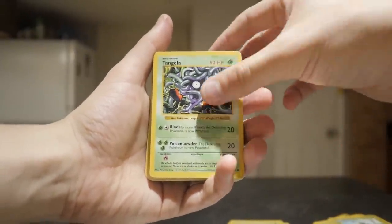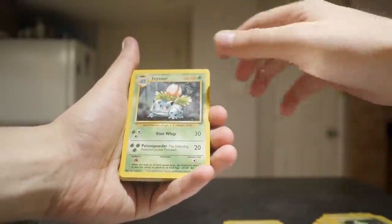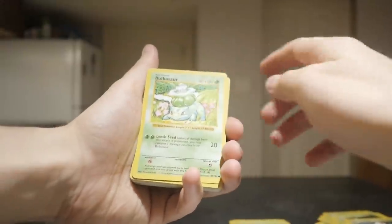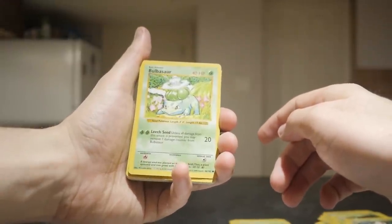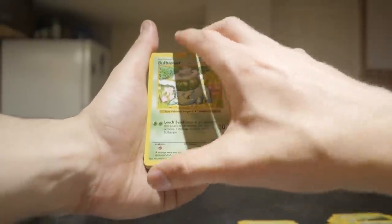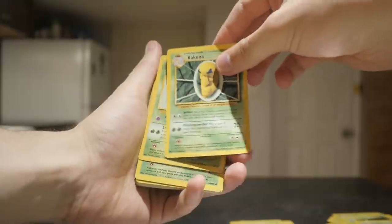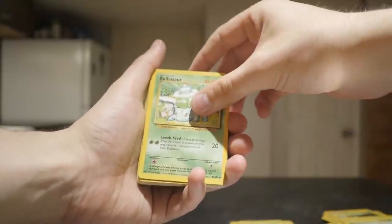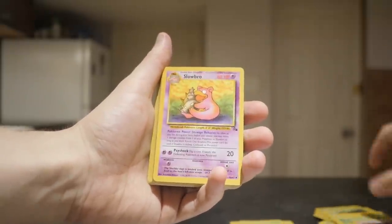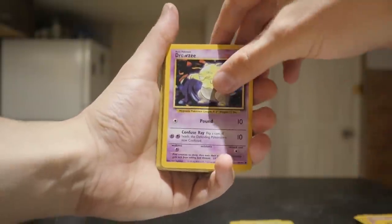Tangela. We're getting more Shadowless. Nidoran non-shadowless. Metapod non-shadowless. Ivysaur. Shadowless Bulbasaur - I'm pretty sure that's a good pull. Bulbasaur from the original base set, and Charmander and Squirtle - I'm pretty sure those all have some value. Kakuna. Exeggutor. Non-shadowless Bulbasaur. Nidoran, Kadabra, Slowbro. We got Drowsy here - I'm feeling a bit drowsy, I need a coffee actually, it reminds me.